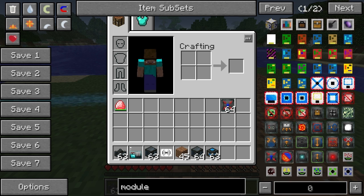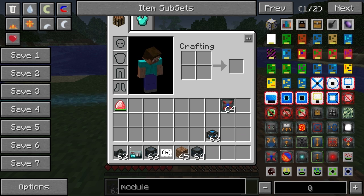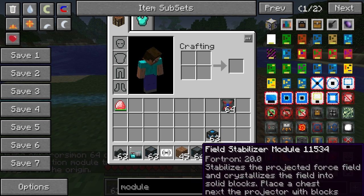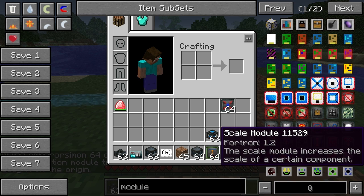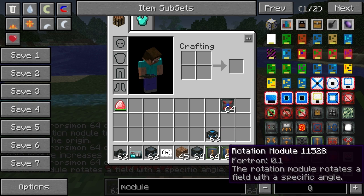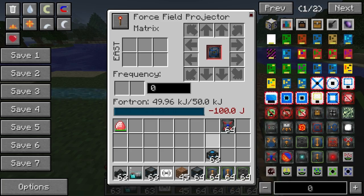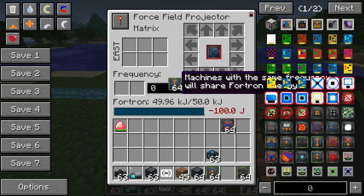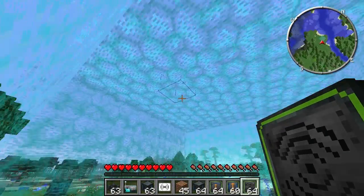You can imagine there's more module stuff. Translation is good, scale, rotation - typical mathematical translation. So let's do a scale. How about four? There we go!